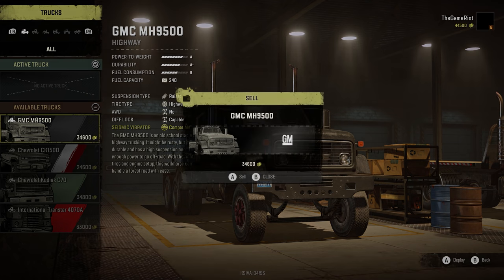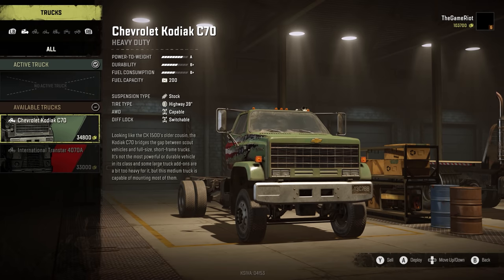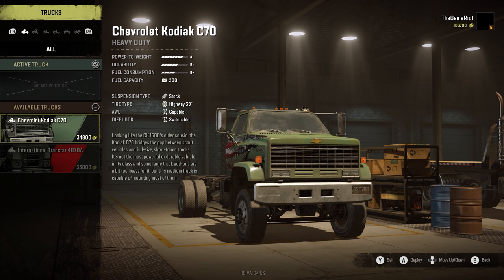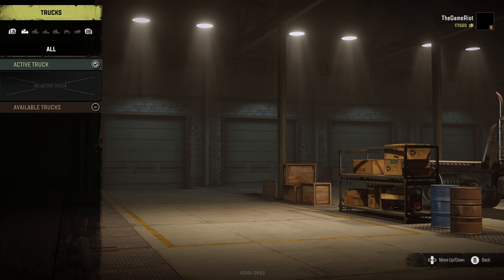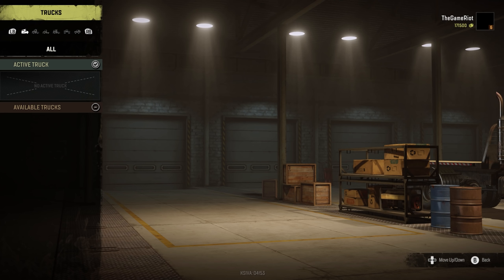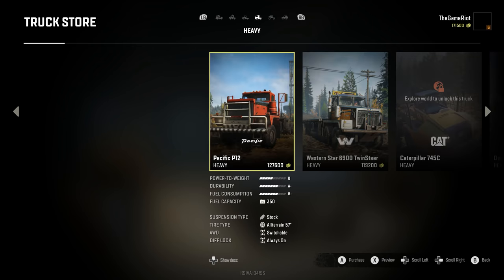Selling the original starting vehicle - that's sad, I know. Also selling the C70, worth almost 35,000. And the most recent vehicle, the International Transtar 4070A - great for highways and tarmac, but this game has a lot of off-roading and that truck just can't cope. So we're selling it. We now have 171,000 dollars!